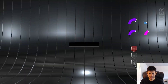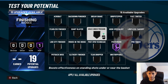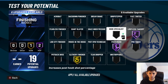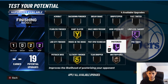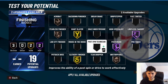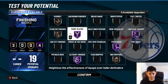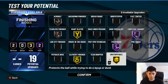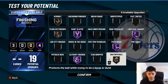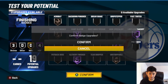Let's go show you what badges you should be putting on this build. In terms of finishing: Hall of Fame post-raiser, Hall of Fame limitless. You can put gold slithery, gold giant slayer, bronze and striped bolt, bronze acrobat, bronze fearless. I would actually go Hall of Fame slithery and Hall of Fame giant slayer. Depending on how often you're getting stripped when attacking the basket you can adjust, but with Hall of Fame limitless, Hall of Fame post-raiser, Hall of Fame giant slayer, and Hall of Fame slithery finisher, you're going to dunk on absolutely everybody.